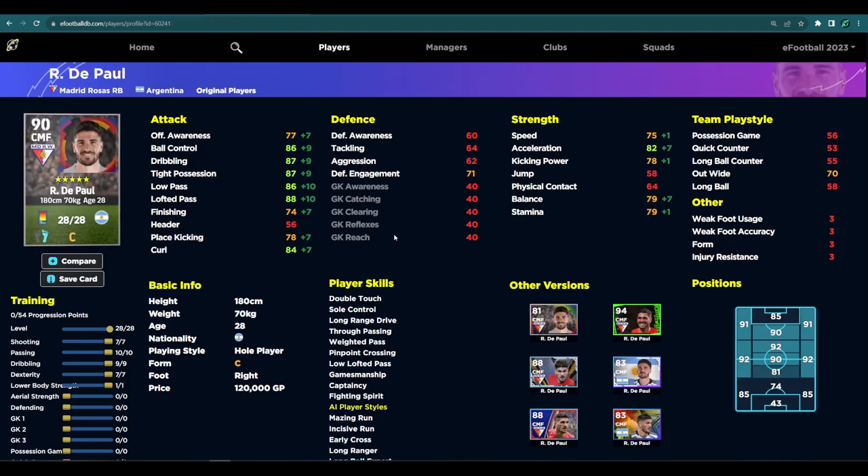As ever with this series, we do have a GP alternative. Now they have added Mount to the game, but if you're looking for something a little different, I can't recommend De Paul highly enough. He is an absolute monster — he's got unwavering form, he's a whole player, he's super cheap, and he's got really nice speed and acceleration for an attacking midfielder. De Paul has excellent player skills again: the all-important low lofted pass, fighting spirit, true passing, weighted pass, long range drive, soul control, and double touch.